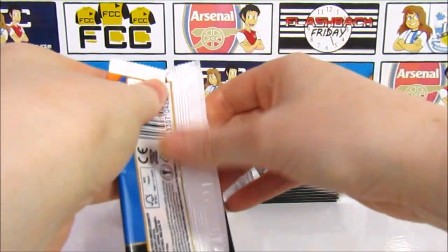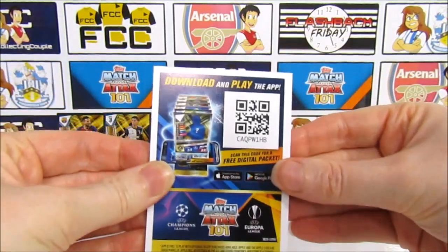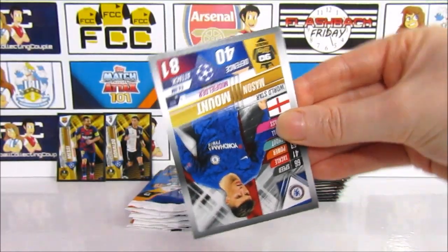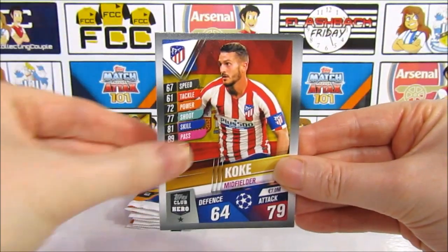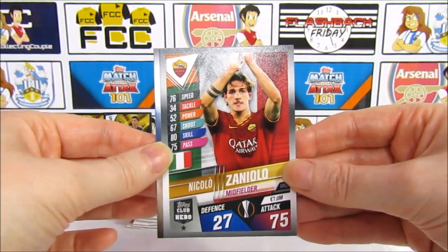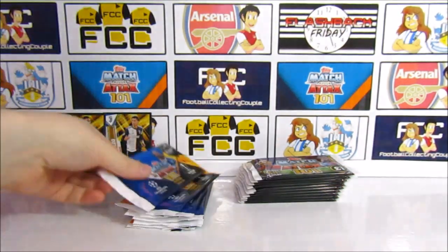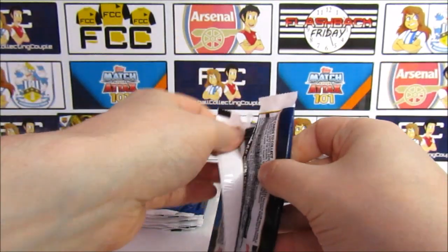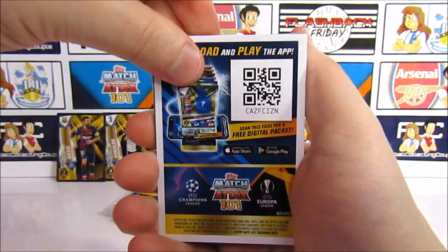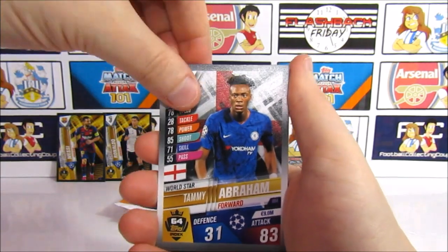We started these last 10 packs needing 29 cards. We've got Alexander-Arnold — we need that, cool — Tammy Abraham, so no more club heroes needed. Ferrero, Willy Bolly, Havertz — only 22 cards — Jan Vertonghen, and De Bruyne — seven left. There's a code, and the Mbappe golden moment — one we need! And Diaz, Vargas, Banega, Martinez, Unano — we need that — and Edison — we need that too. Another three ticked off.